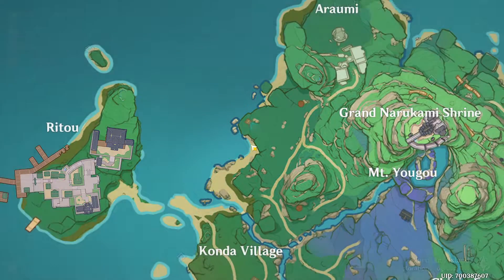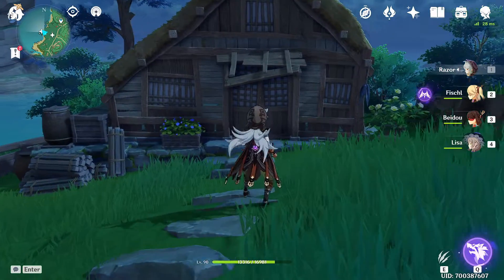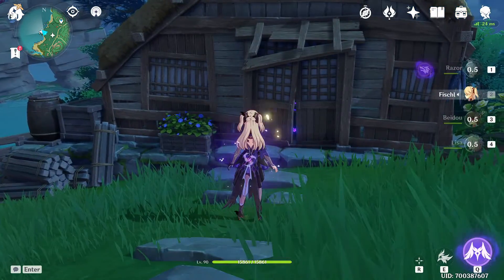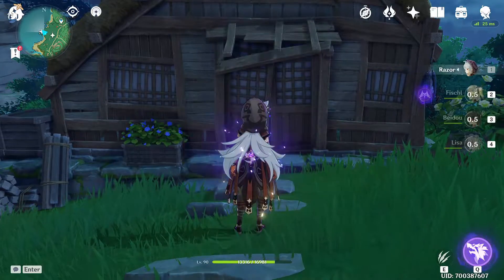You're going to come over here to this house and you're going to basically use any kind of electro character. To complete this one I used Razor, but you can also use Fischl by charging the bow right here, you can use Beidou, or you can use Lisa as well.